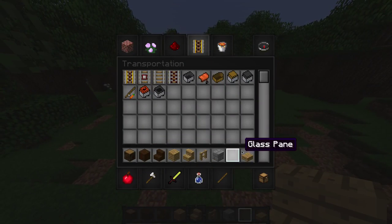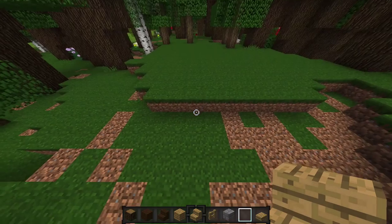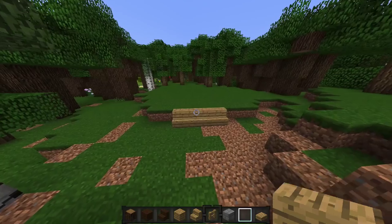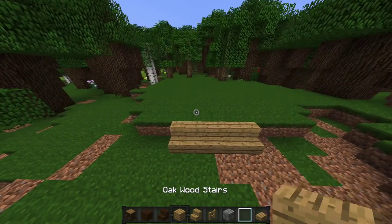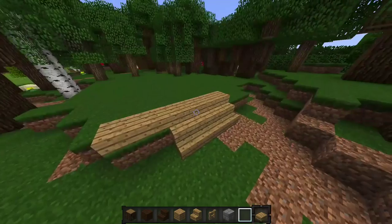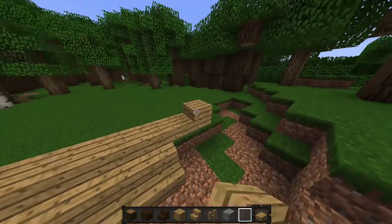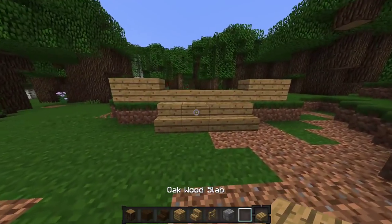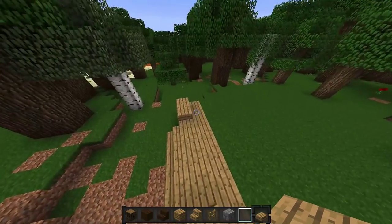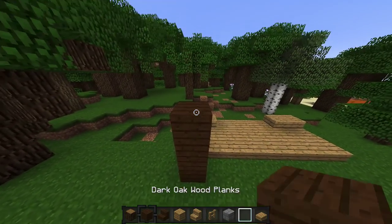So the materials are listed down here — you're going to need probably some different slabs. Let's go one, two, three, four — that should be good. And then what we're going to do is make a little place where we can come out just a little bit there, and then let's go one more, just like that. Then we can kind of walk up here, put some slabs down, and then we'll go about two blocks inward and start building our actual house here.